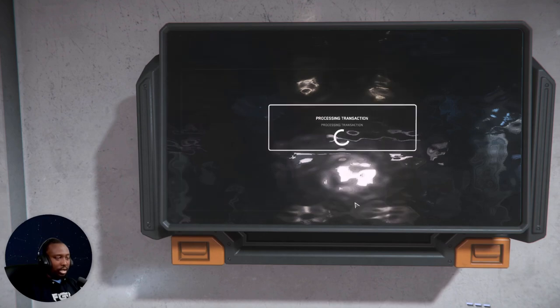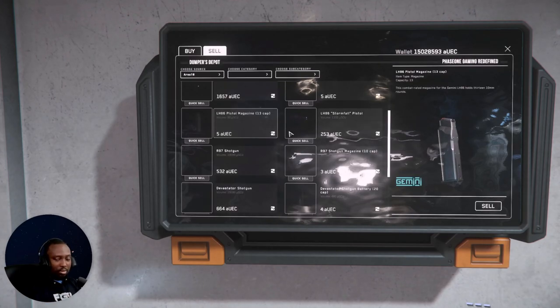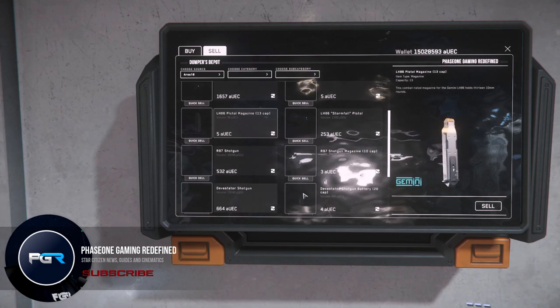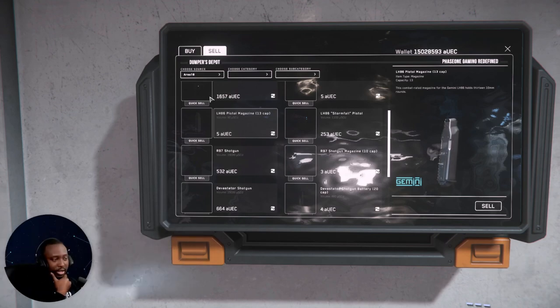If you want to drill down and sell a specific amount, you can go to sell. It's showing an invalid sell price — I think that's a bug. All in all it is a little buggy still, but it's the first PT patch and they already said it's fairly unstable. Overall, that's essentially how it works — it's pretty cool, I like it.